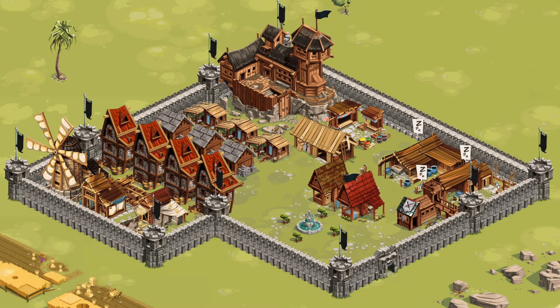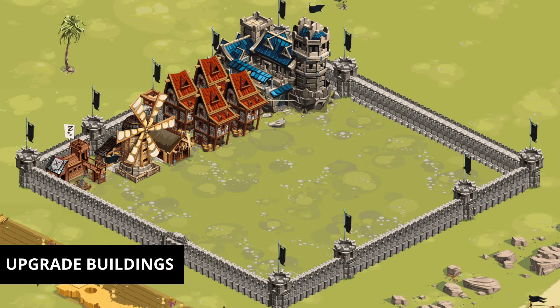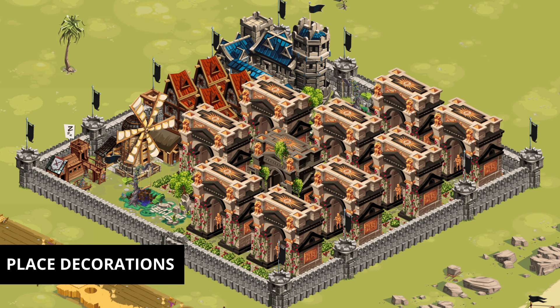As you go out, demolish all the useless buildings. Upgrade your keep, do the expansions, then put down decorations to increase your public order by increasing your food production.